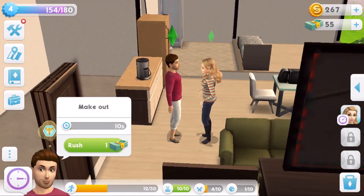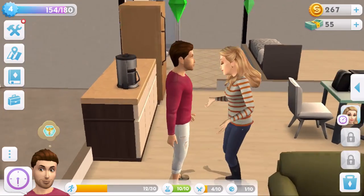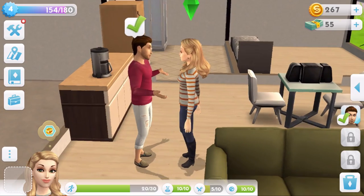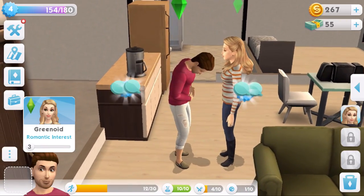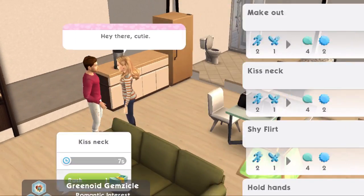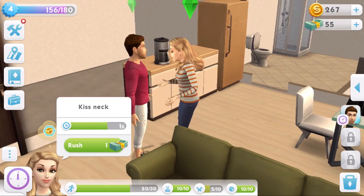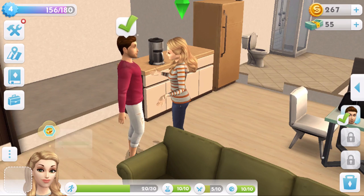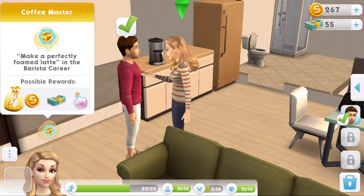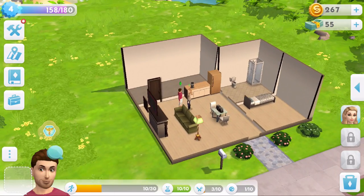Let's make out — come on, you and me, make out! They're just going to chat about it? That was making out. Kiss neck. Green Eye Gems' next life goal is to make a perfectly formed foamed latte in the barista career. Right, let's go and switch Sims and leave him for now.